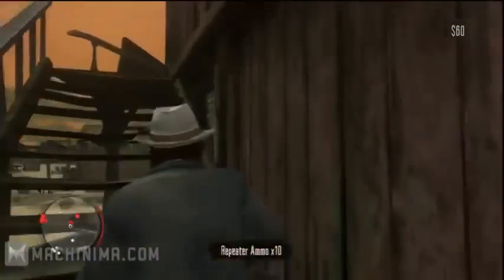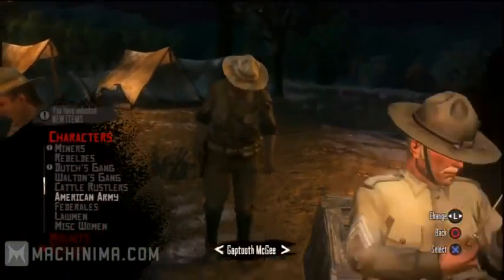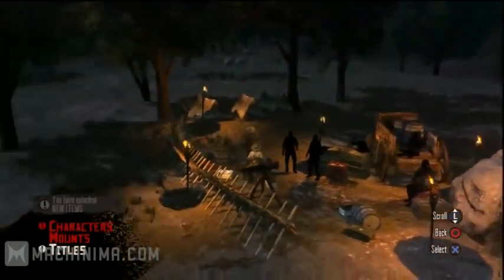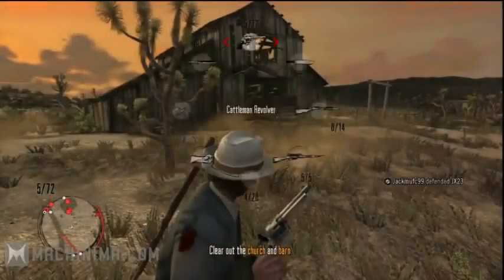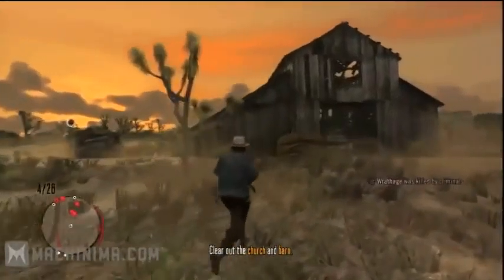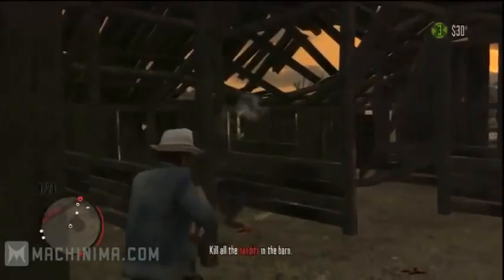What is there to do in online multiplayer? Well, you get to choose your character and you can rank up — I think it's 50 ranks. Each time you rank up you get a new outfit, a new title, and you start with one or two guns. You get a selection of guns, and by completing missions in free roam you unlock more guns that are available the next time you load up.